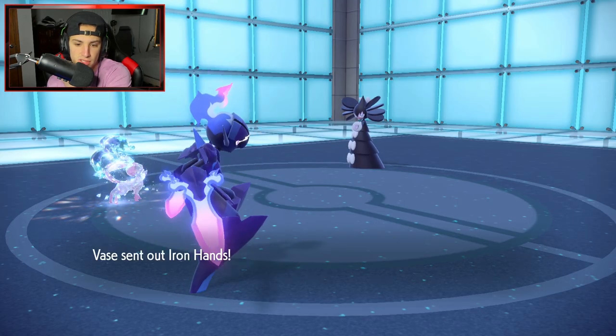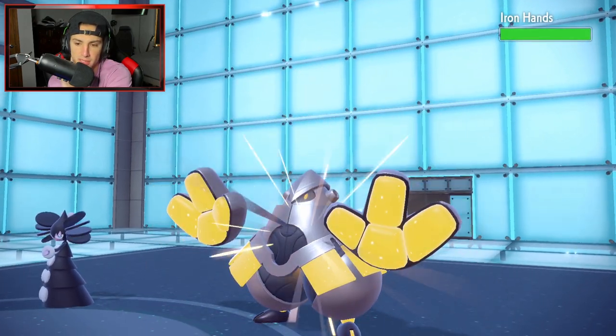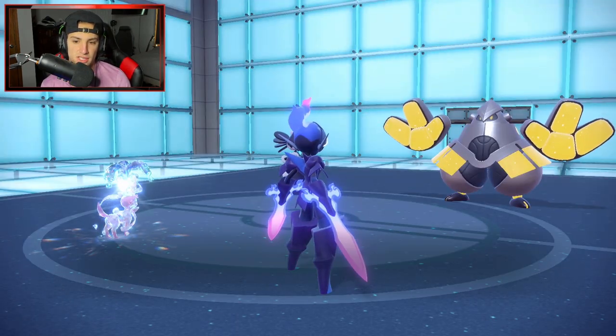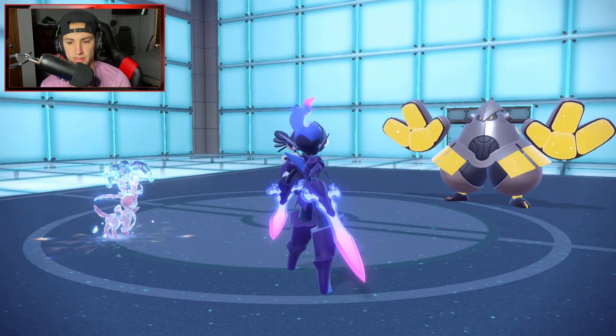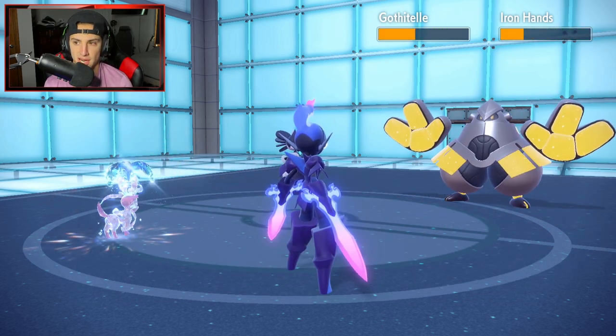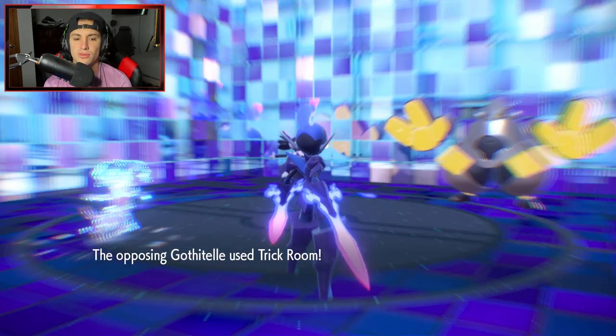Opponent goes into Iron Hands — Fairy moves can do some nice damage there. Protecting Cerulege this turn. Hyper Voice chunks up solid damage on Iron Hands — big time damage, and we get a crit. Lovely. Then Trick Room comes out from Gothitelle.